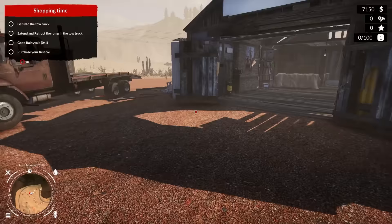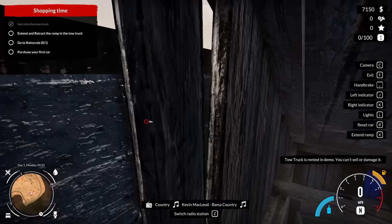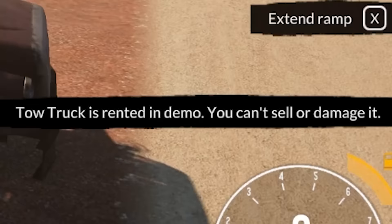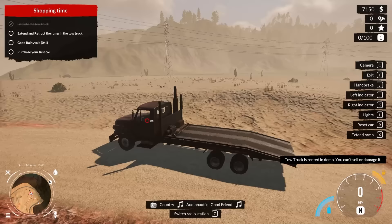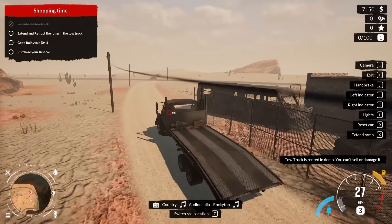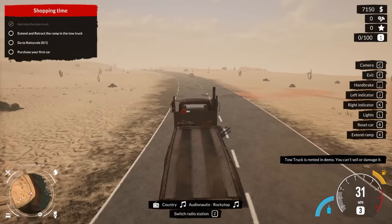I want to go sell some stolen cars. We got to get into our tow truck, which looks absolutely fantastic. The tow truck is rented in the demo - you can't sell or damage it. It's like the game knows me too well: 'You're gonna totally try to destroy this.' The universal button is always M for the map and it is totally not. Since it's a rented tow truck we could be a little reckless with it.